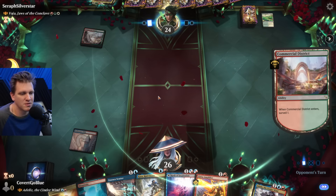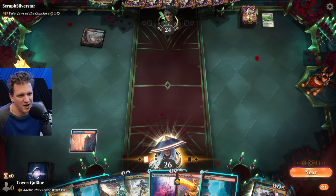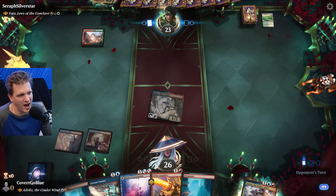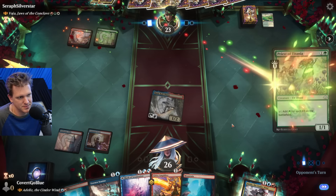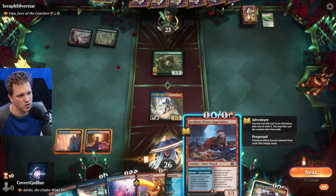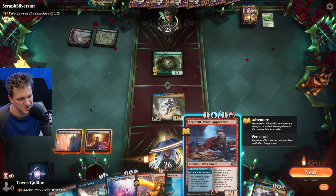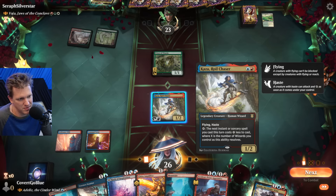Commercial District - let's surveil as well. Here's Kaza Royal Chaser and an attack. Priest of Titania can make a lot of mana but probably not enough to cast Voja next turn. We drew the Accident Prone Apprentice - target creature loses all abilities and becomes a frog. Whenever you cast a non-creature spell, perpetual +1/+1.